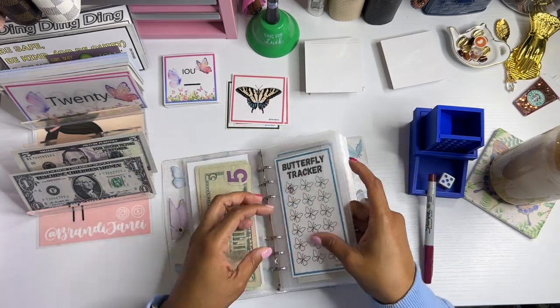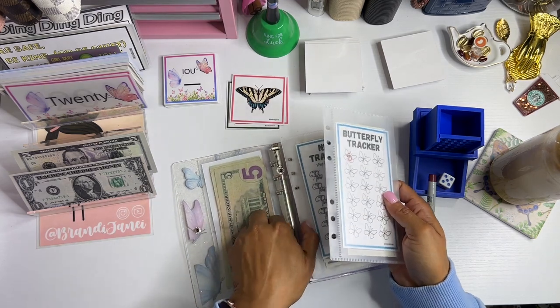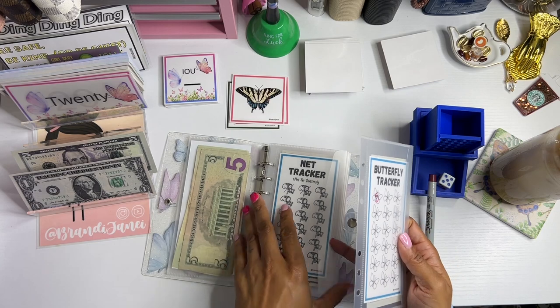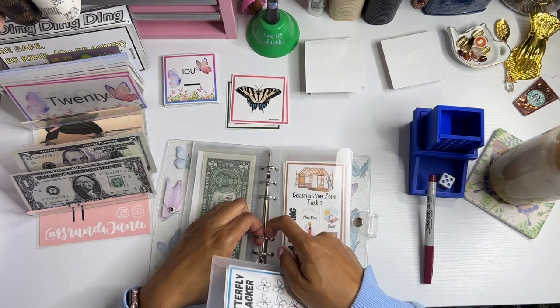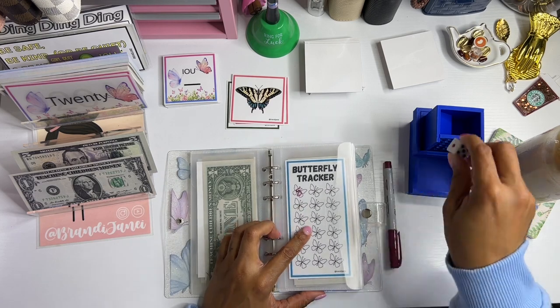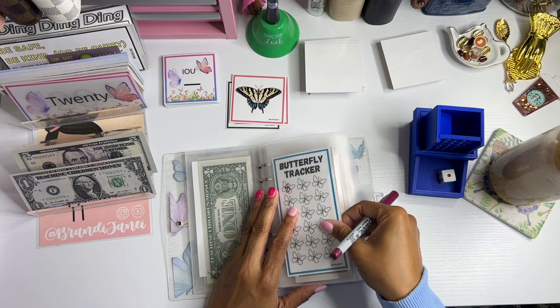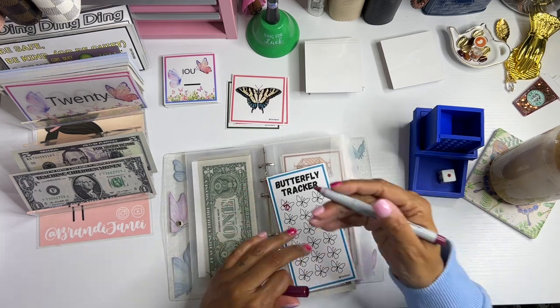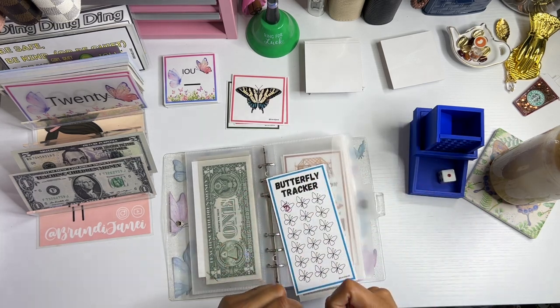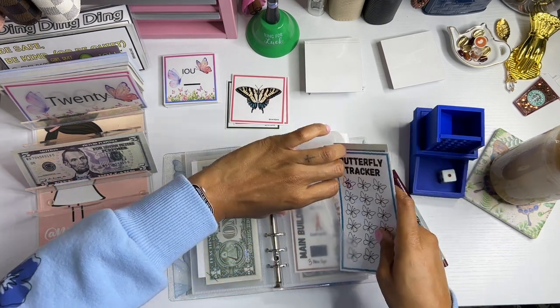I'm going to move this because it just goes in a better order. I should have used one of my bigger binders, but I just wanted it to be cute. And then we're going to feed him for $1 and house him for $1. And that is pretty much it, you guys — that's the gist of it.